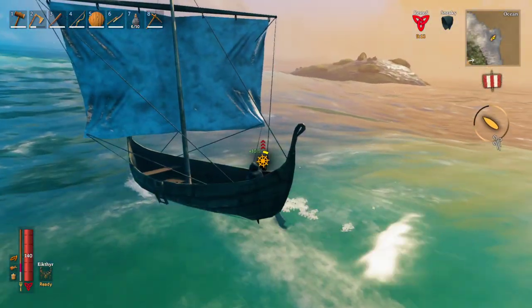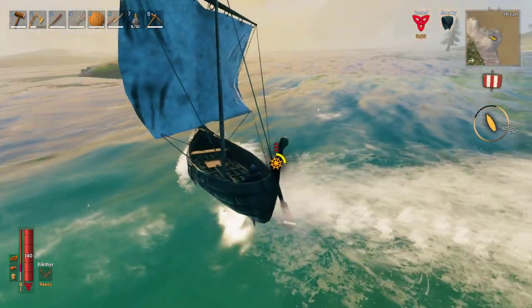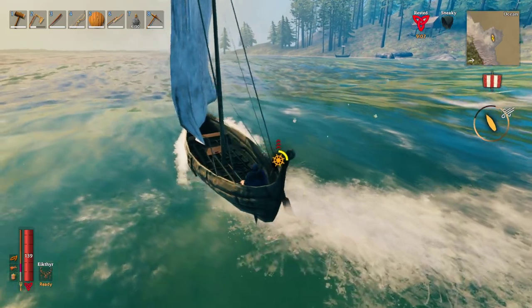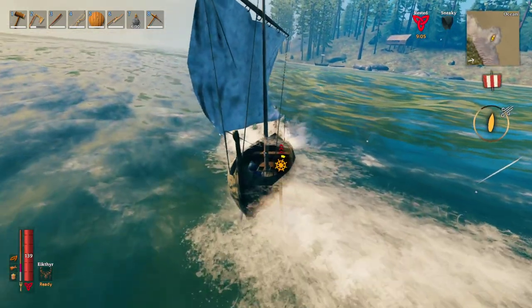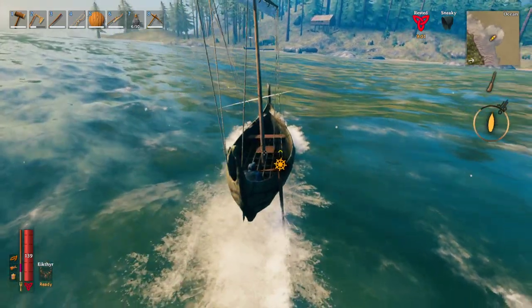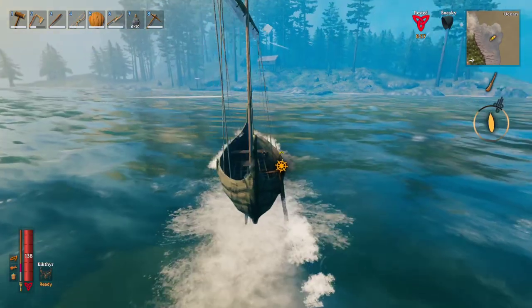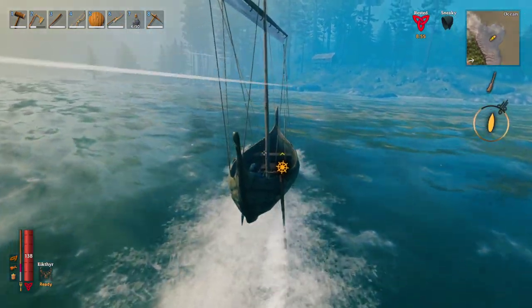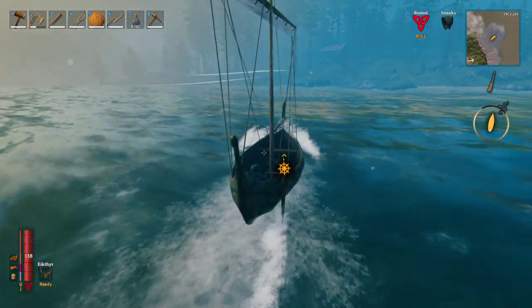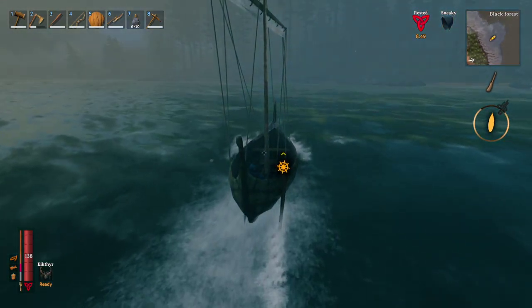Now if you want to return to shore, let's do a hard right to keep in the wind instead of a hard left which would put us against the wind. The sail will automatically adjust — you can still catch the wind if it's set up well. But as you can see, when we're against the wind the meter goes gray, meaning you'll just fight it the whole time.